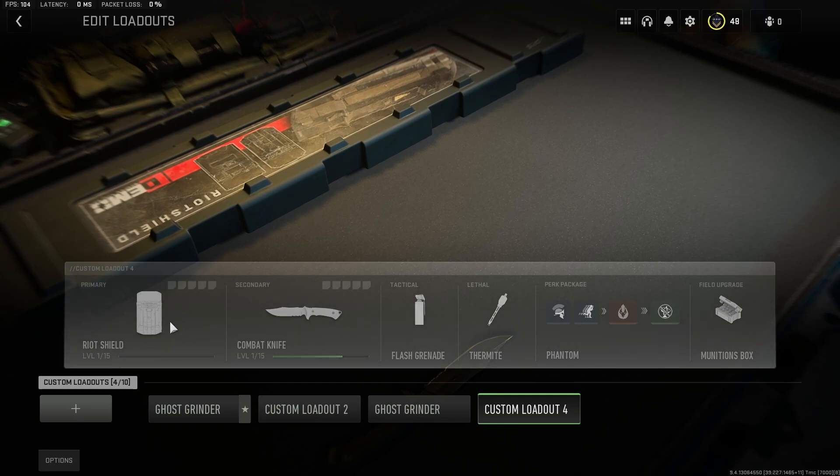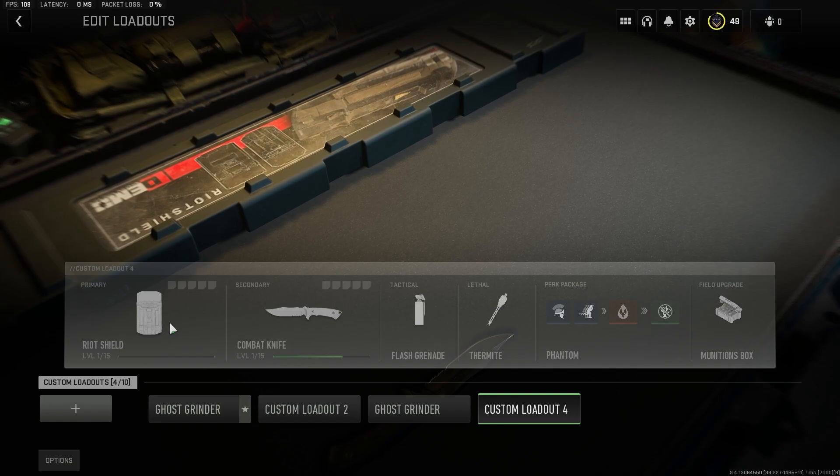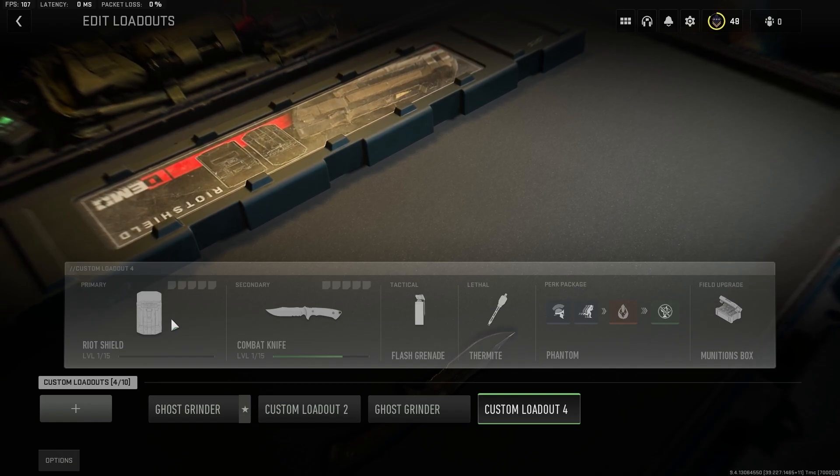You unlock the Riot Shield by getting to level 37 as your overall level. There are 55 total levels for your character, and when you look at the Combat Knife, you unlock that by getting to level 17.